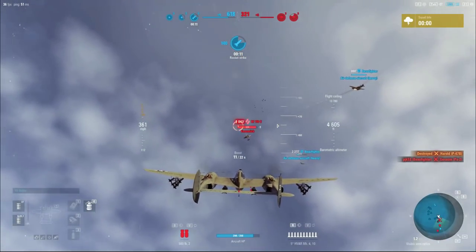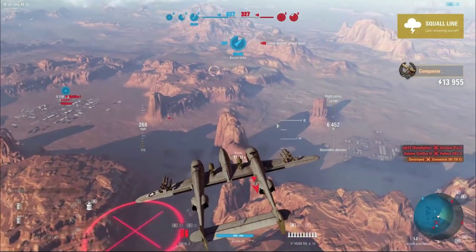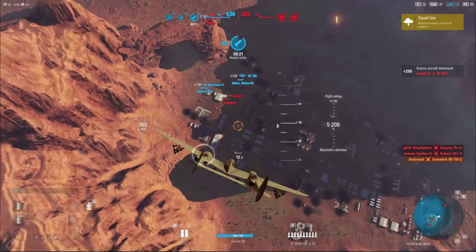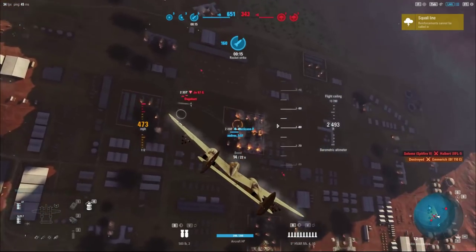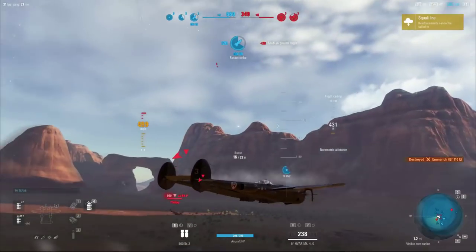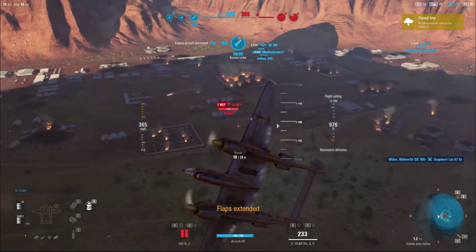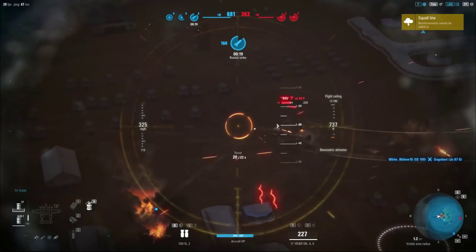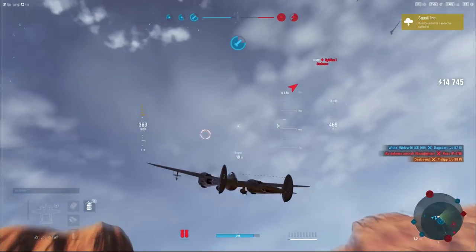There's that BF-110E again. The heavy hunt is on — got him. There's a JU-87 down here. Let's see if this will work. Not enough splash damage on those rockets to take him out — sometimes you can make that happen. Slowing down to get the guns around. Knocked him out with a fire. We'll take it.